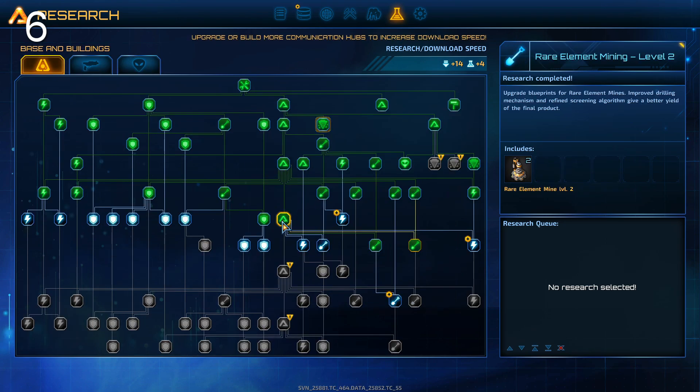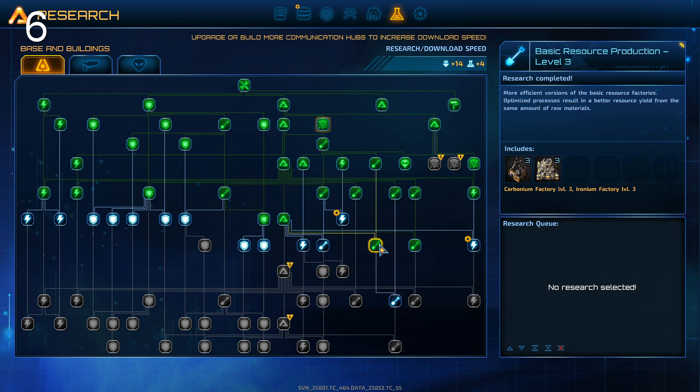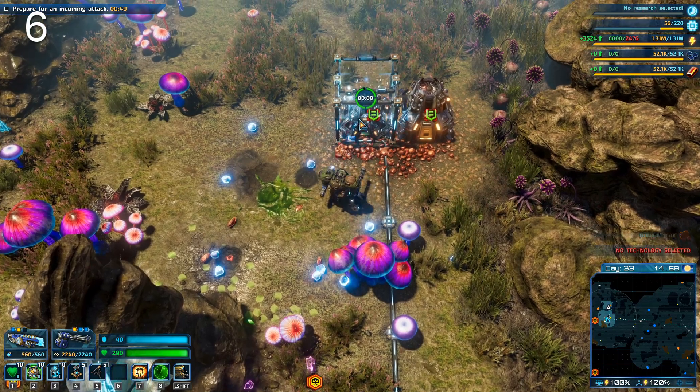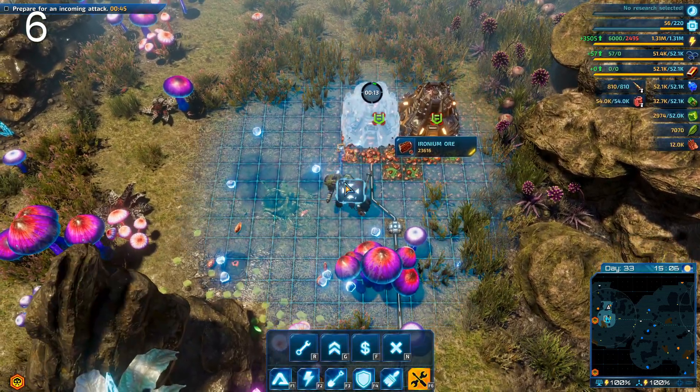On top of that, researching mining upgrades is something you want to prioritize. When you reach the next HQ level, check if you can unlock the next mining tier, because they are very powerful. Get that done as fast as possible and get it all the way to maximum as well.